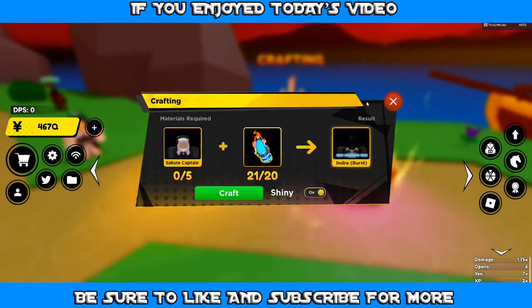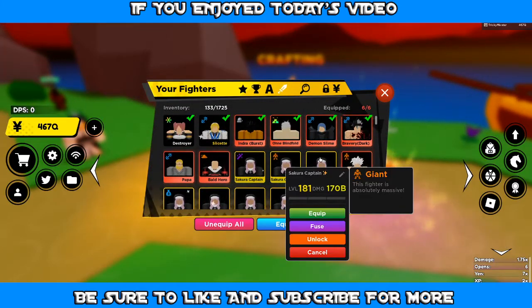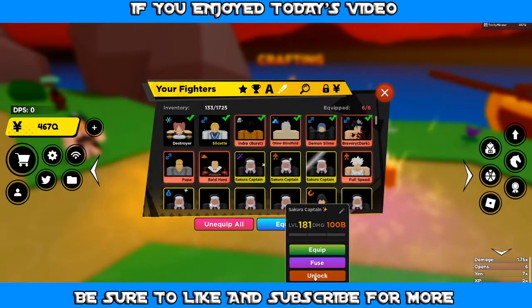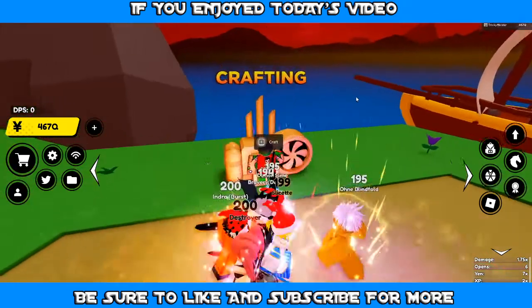I forgot to unlock these. I want to have Giant on my shiny crafted so we don't have to worry about pulling anything new, and then we'll just unlock these four that don't have anything on them. There we go.